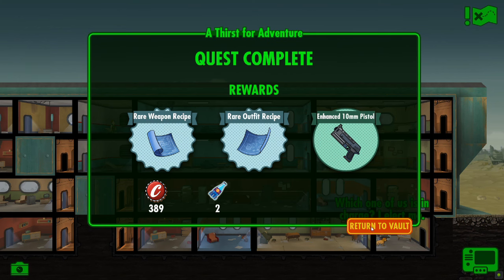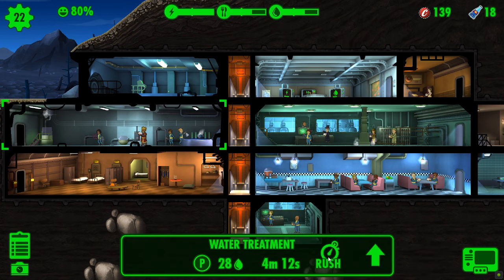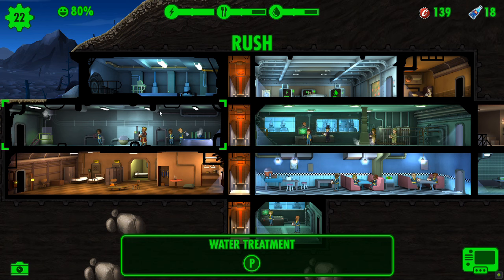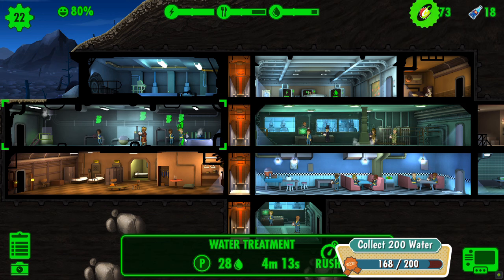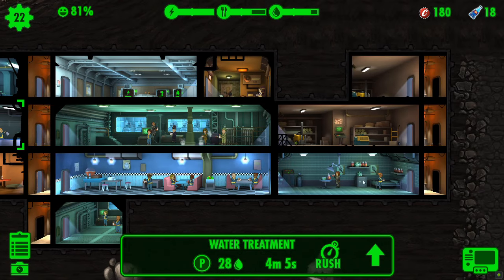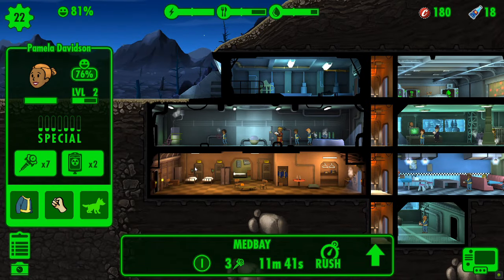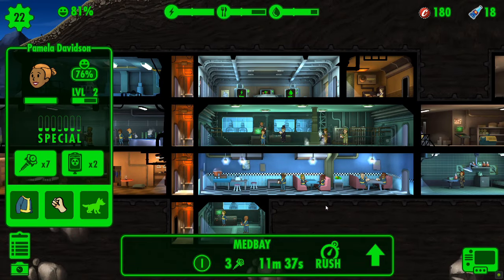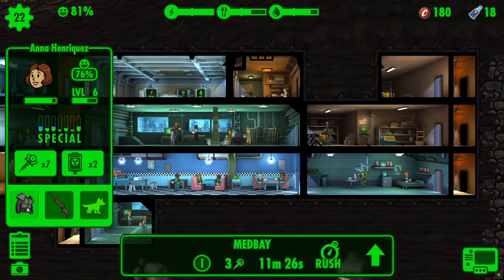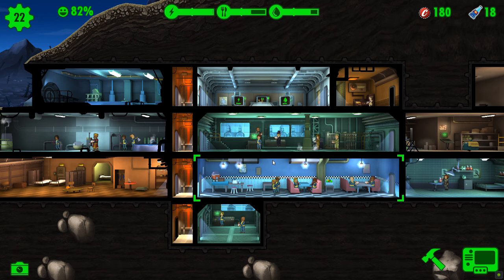Rare weapon recipe, rare outfit recipe, and an enhanced 10mm pistol. Now we're back in the shelter, we're nearly at collecting 200 water so let's rush it — 34% chance, fingers crossed, and success! Up to 168, and a level up, always handy. Everyone's working away. We've got 11 minutes until we get three stimpaks. We should also start handing out all those extra guns. Let's get her moved to the canteen because she's an agility person, and we can apply the outfits when the guys get back from the quest.